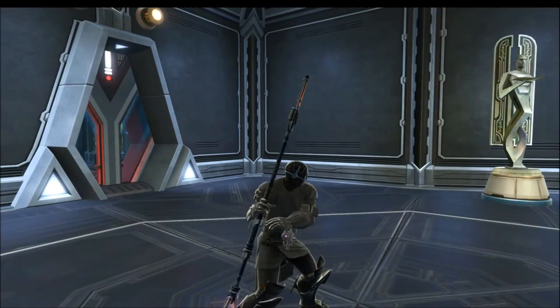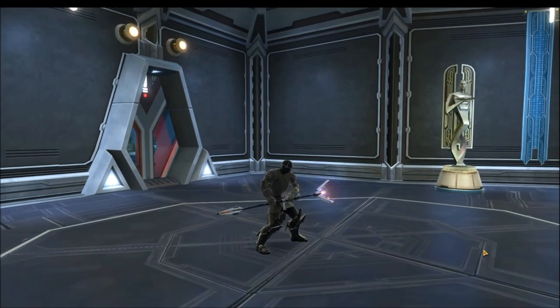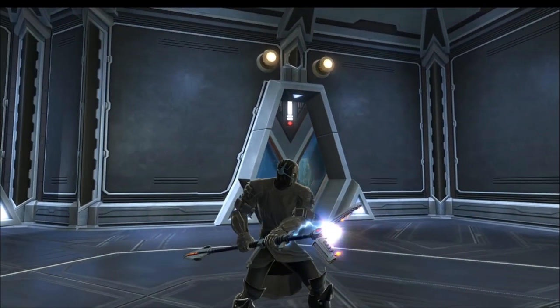Welcome everyone to another Star Wars: The Old Republic video. In this video we're going to be doing another Cartel Market highlight, this time of the Executioner's War Staff, which was released as a platinum rarity item, costs around 3,000 cartel coins, but actually sells for an extremely low price on the GTN.